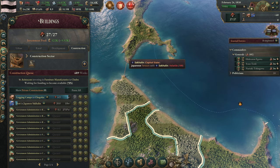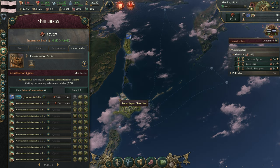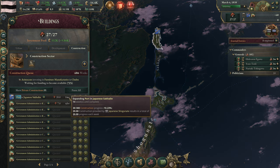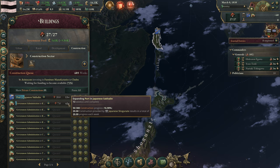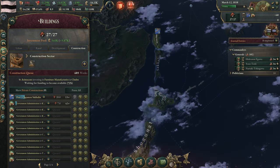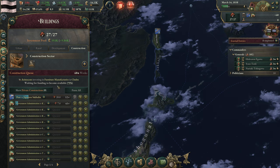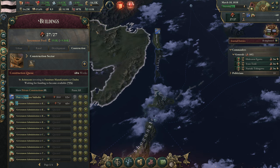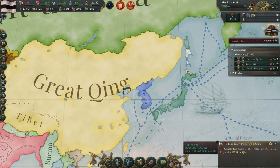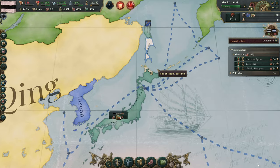We're beginning construction on this port now — very happy to see that. The logging camp is done in two weeks, and then this port will be done soon after. We're starting work on our government administrations now. We should also note there's a diplomatic play: take treaty port against China — that's starting up. Have fun with that one, China.